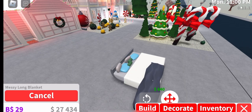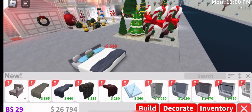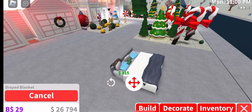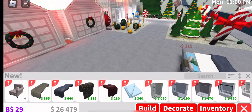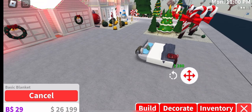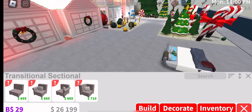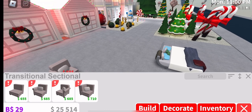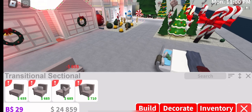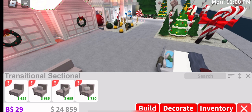There are these long, messy blankets. You can place them here, or here. I'm not good at building, so don't mind my bad building. There's another couch that you can basically customize the shape of. I want the turn window.